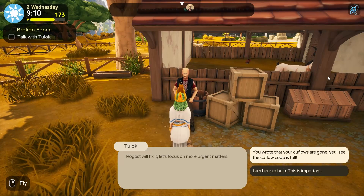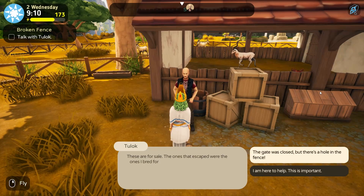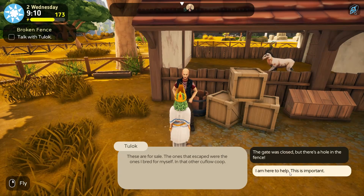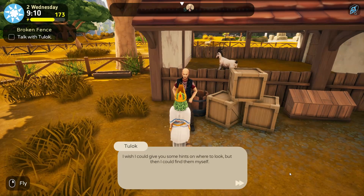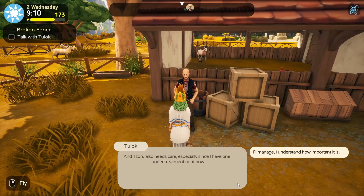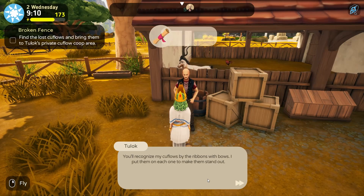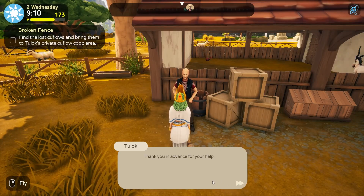You wrote that your Carflows are gone, yet I see the Carflow Coop is full. These are for sale — the ones that escaped were the ones that I bred for myself, in that other Carflow Coop. I am here to help, this is important. I wish I could give you some hints on where to look, but then I could find them myself. Can you tell me at least how many? You'll recognize my Carflows by the ribbons with bows — I put them on each one to make them stand out. Thank you and good luck for your help.